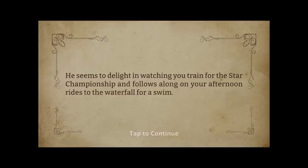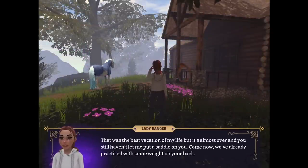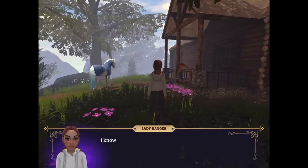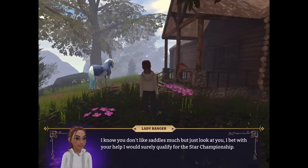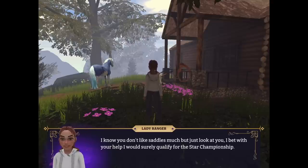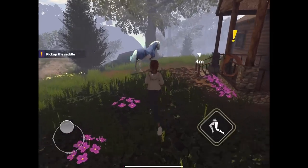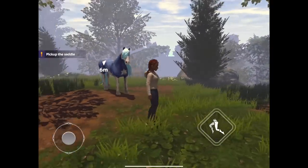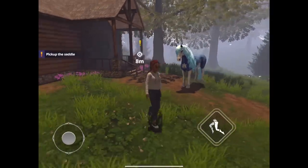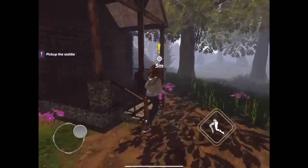He seems to delight in watching you train for the Star Championship and follows along on your afternoon rides to the waterfall for a swim. 'That was the best vacation of my life! It's almost over and you still haven't let me put a saddle on you.' Wow, the graphics are so pretty — look at the area here! 'I bet with your help I can surely qualify for the Star Championship.' This is beautiful graphics. Is this my new favorite game? I think it has potential to be!